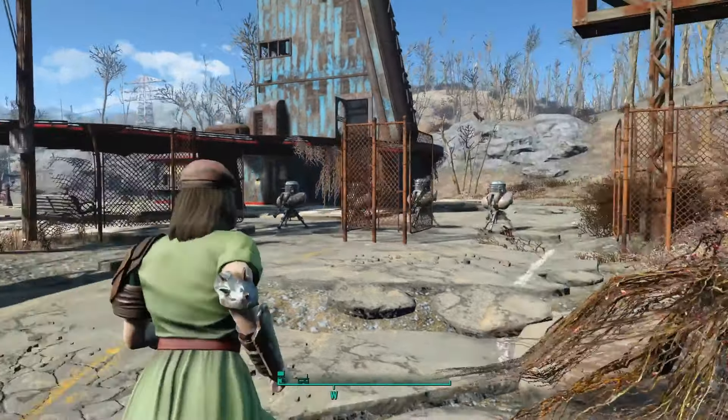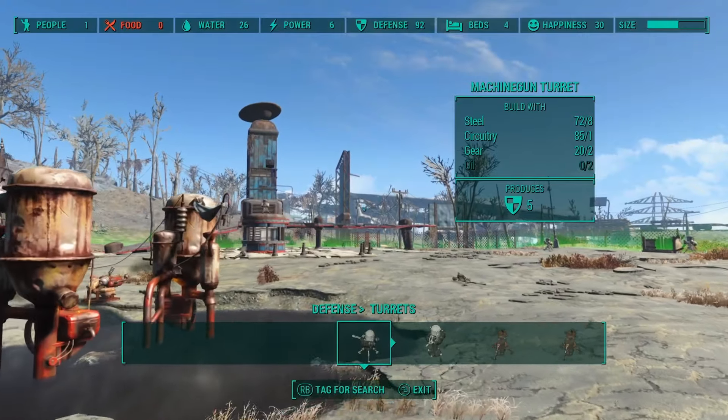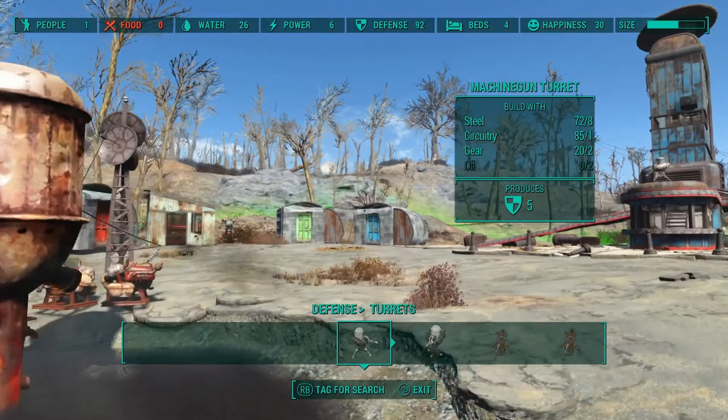Instead of just turrets, I'm also going to put some guard posts. Later on in the game, turrets are nice because you don't need manpower for defense. When you have guard posts, you need more settlers to be the guards, which means more settlers means more food to produce, which means more settlers to produce the food, which means you'll probably need more than one store to keep everyone happy. So it just piles on itself. I'm trying to keep this simple for now, but I'll have the guard posts ready for later when I build this settlement up pretty large.